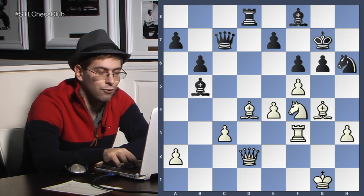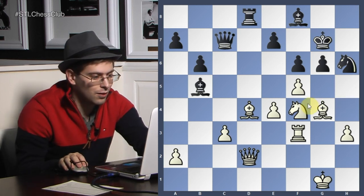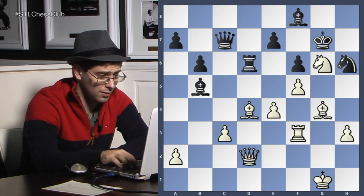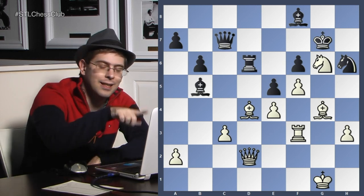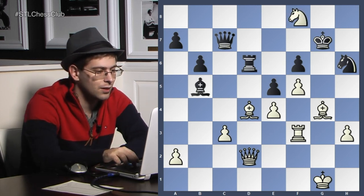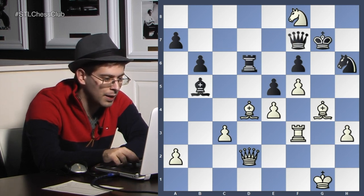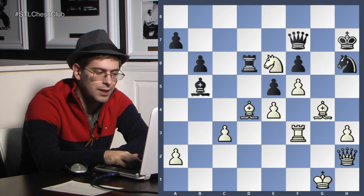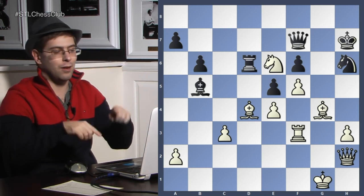Takes, takes. Knight f4 — finally bringing the knight to e6, also hitting on g6. Rook d6, knight takes g6. But again it turns out terrible as white realized he needs to bring his knight up. Knight takes f8, queen f7. Oh my god, what's going on? Knight e6, queen h2. White won a piece. After three, four moves it was swinging back and forth — it was kind of close to being very good for black, now it's totally winning for white again.